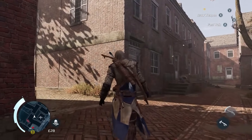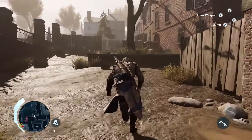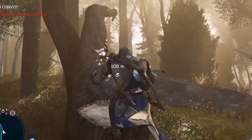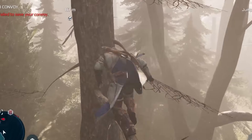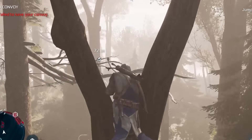Everything that's not alive in Assassin's Creed 3 now looks incredibly realistic. The brick buildings and cobblestone streets of Boston are absolutely amazing in their new fidelity. The Wilderness too has a new life about it. The Frontier isn't nearly as breathtaking as the one Rockstar crafted in Red Dead Redemption 2, but it's almost on par with Ubisoft's two most recent Far Cry games.